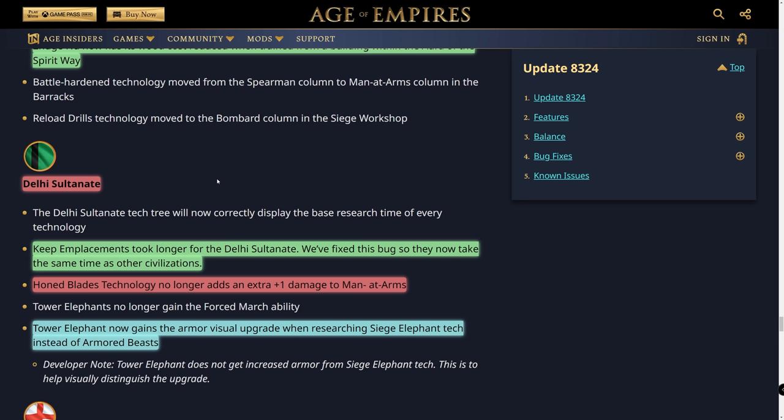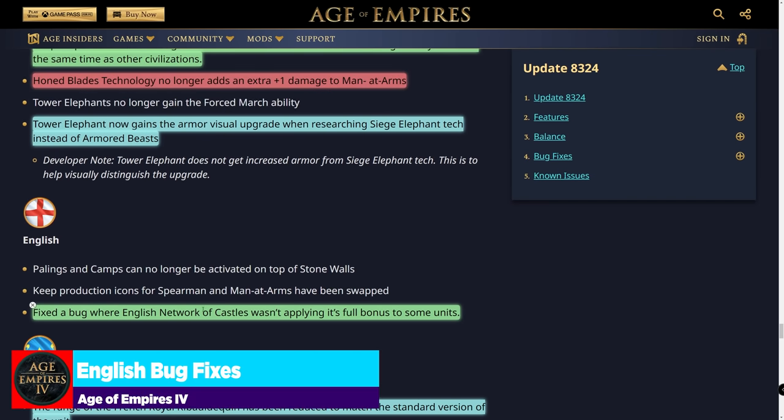For Delhi Sultanate bug fixes — more red. Keep emplacements now take the same time to place as other civilizations, which is actually a fix. Honed Blades tech no longer adds an extra 1 damage to men-at-arms — I didn't even know that was a bug; I thought it was intended. If you were relying on that extra punching power from your men-at-arms, it's no longer the case. Tower Elephants now gain the correct armor visual upgrade when researching Siege Elephant tech instead of Armored Beasts — just a visual change, but cool.